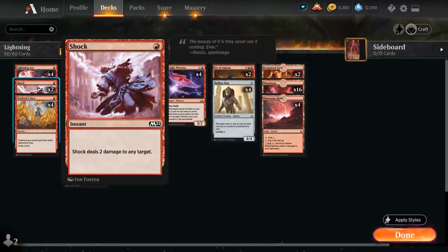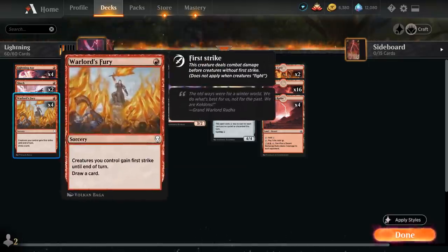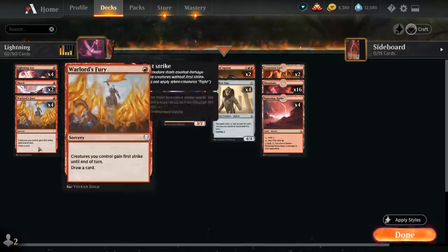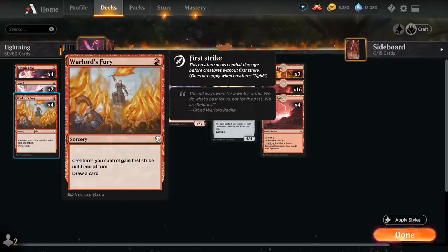We've got two copies of Shock dealing two damage to any target, and four copies of Warlord's Fury giving our creatures first strike until end of turn and also drawing a card. This is just a cheap cantrip to help us get back Arclight Phoenix from the graveyard more easily, and the first strike is also better than Trample in this deck, which is why we're playing Fury over Crash Through.